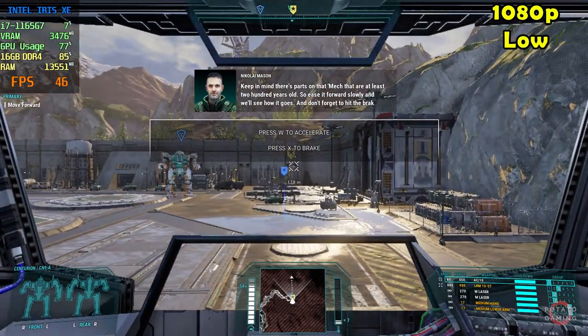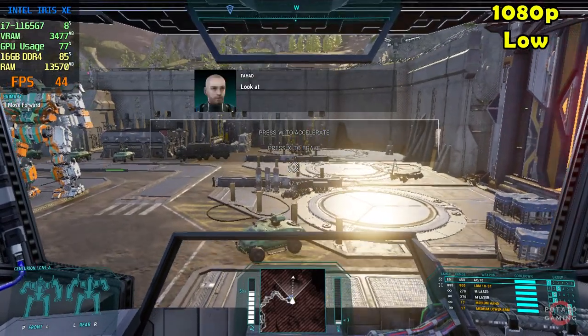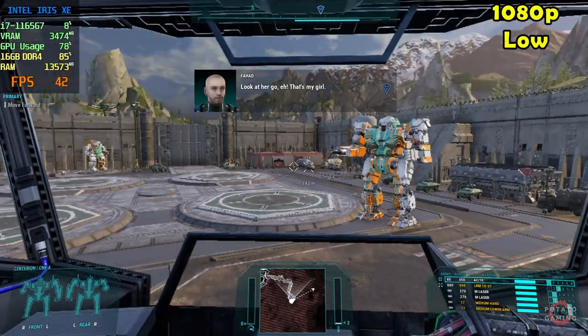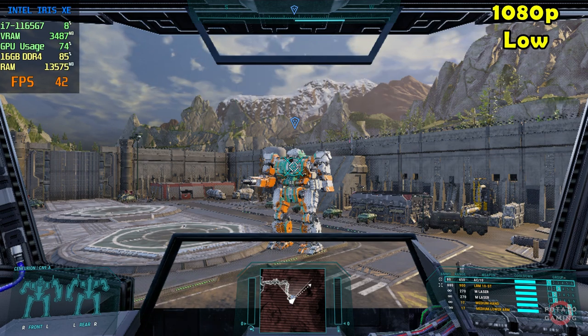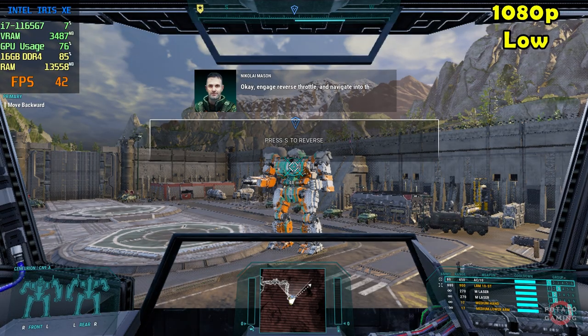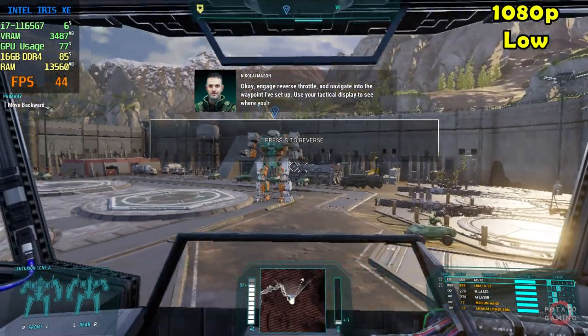And don't forget to hit the brake once you're clear of the hangar. Look at her, right? That's my girl. She's a beauty, isn't she? Certainly is. Okay. Engage reverse throttle and navigate into the waypoint I've set up. Use your tactical display to see where you're going.